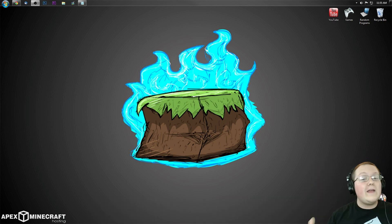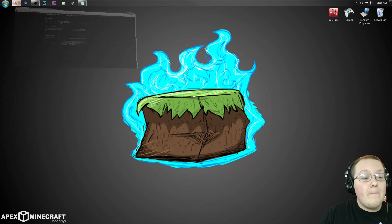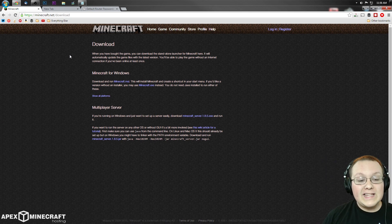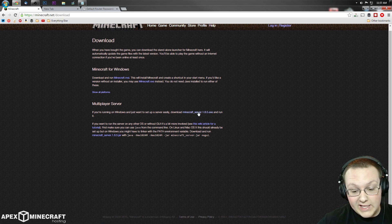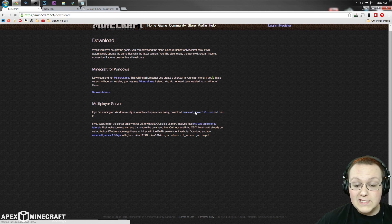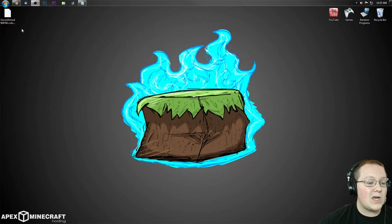If you don't want a 24-hour server and just want to set up a server for friends and family, let's jump into this. The first thing you want to do is go to minecraft.net/download or the second link in the description. Scroll down and, if you're running Windows, download minecraft_server.1.8.5.exe. Click on it and it will download the file to your desktop.